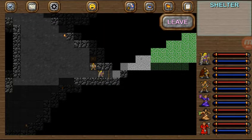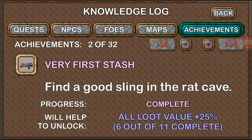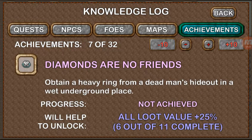Howdy everybody, we have another video of Dungeons of Chaos. We are in the achievements playthrough and we are up to number seven. We also have taken care of a couple of extras that are in the area. We just finished 'Searching Bears Fruit' and next is number seven: 'Diamonds Are No Friends' - obtain a heavy ring from a dead man's hideout in a wet underground place.